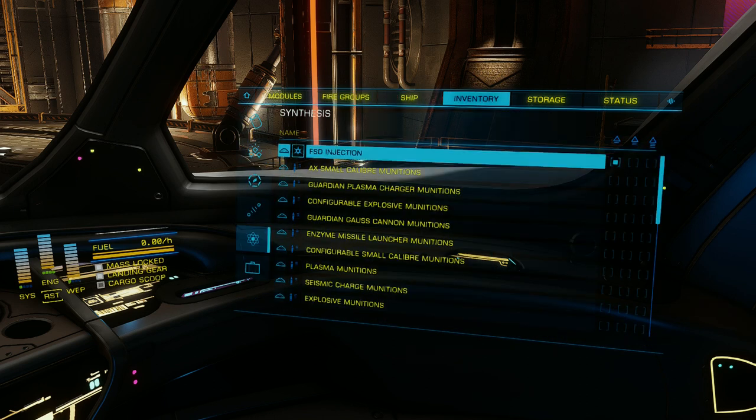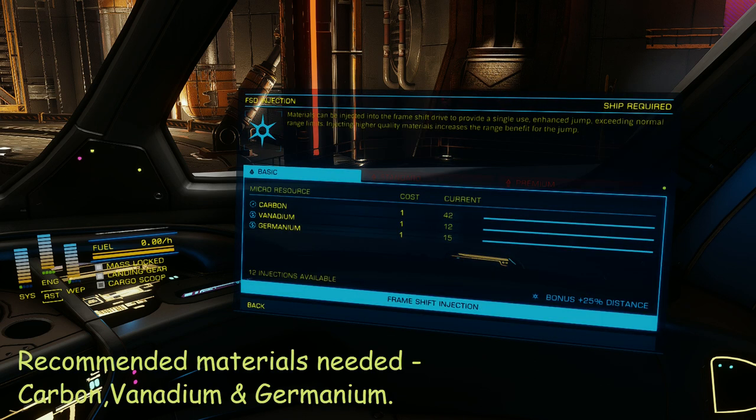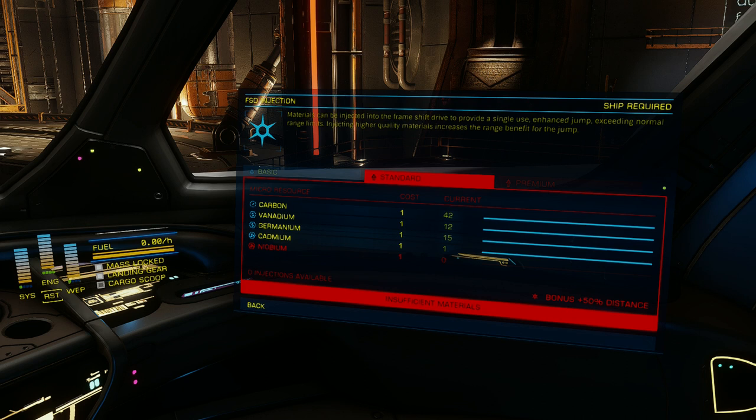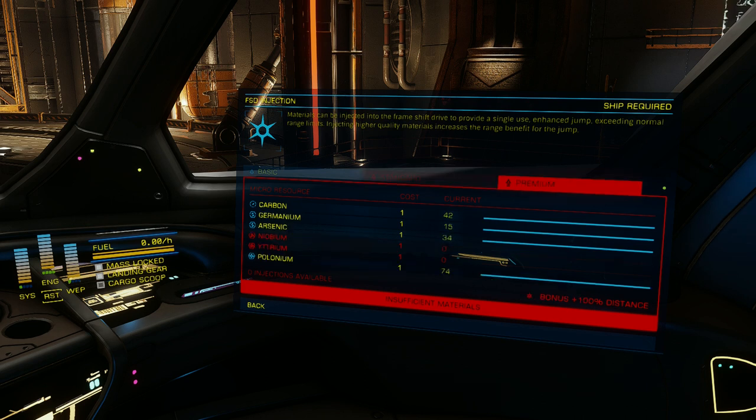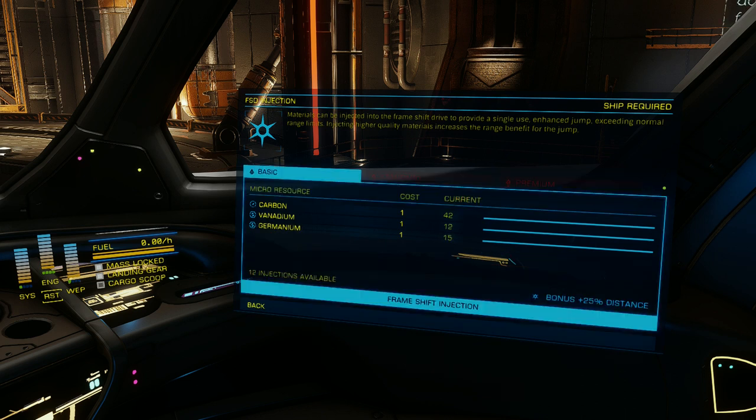On the synthesis tab, we will start with FSD injection. You shouldn't need to use this too often, but it does come in handy when you are trying to reach a system that is just beyond reach, or even when you haven't got quite enough fuel to make a jump. Basic synthesis should be all you need, however you may find yourself in a rare situation where standard or even premium is necessary.